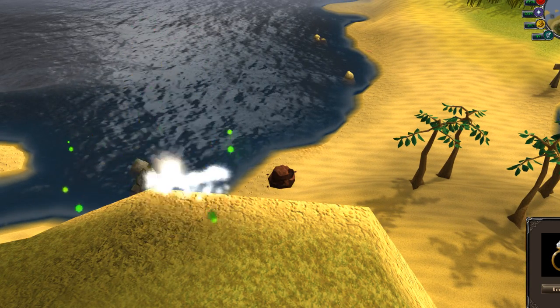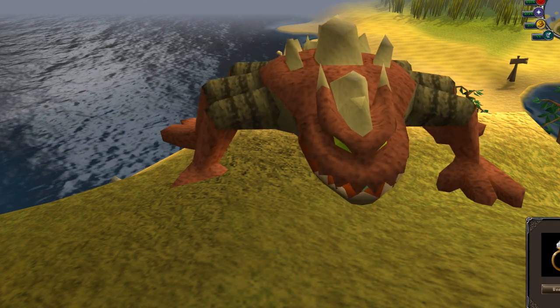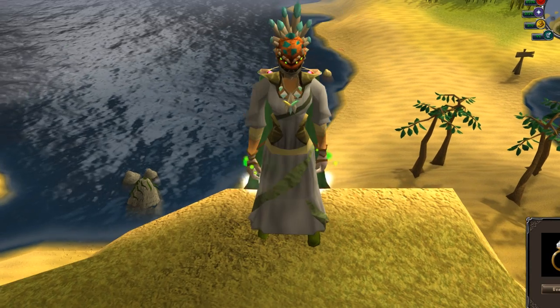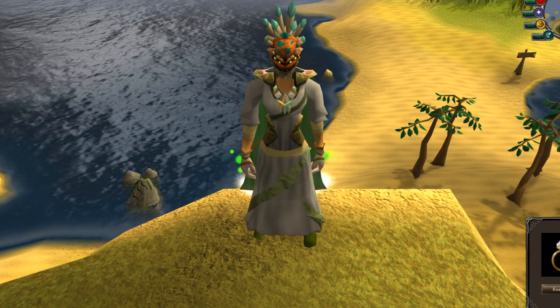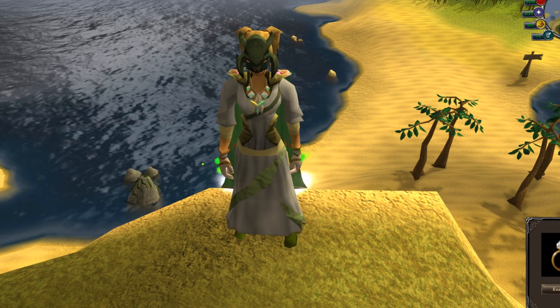There are also effects that work for both the mask and the helm after you get the kill count required to transform it. First off, you get a guaranteed task: once per day, if you're wearing the mask and you go to a Slayer master for a new assignment, the next task you get will be that creature. So that's nice — for example, if you want to kill abyssal demons and you have the mask of the abyss, that's quite good.